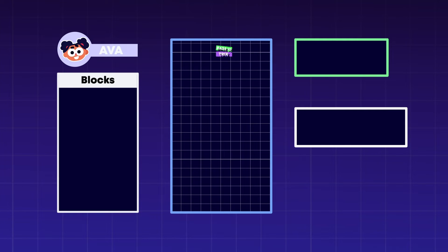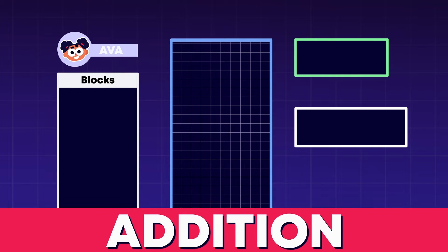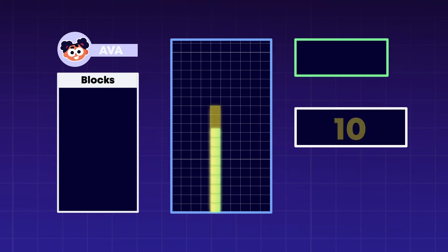I'm so excited because in this game I'm going to have fun as I learn more about addition. The way you play is to add blocks to find the totals. Simple, right? Remember, rods are worth 10 and ones are worth 1, like so. Ready to play? Let's give it a go!